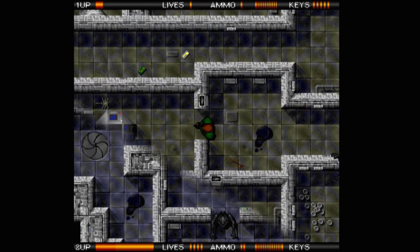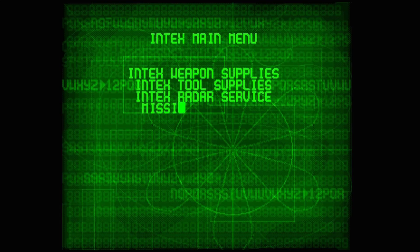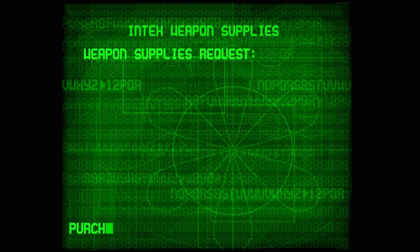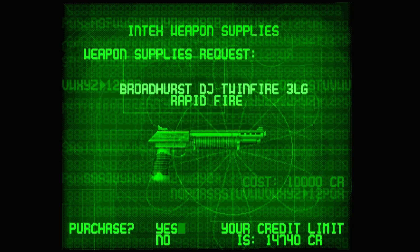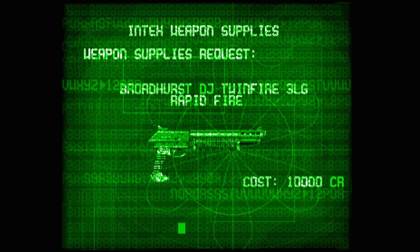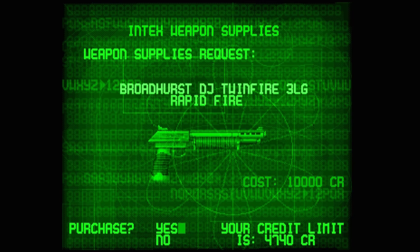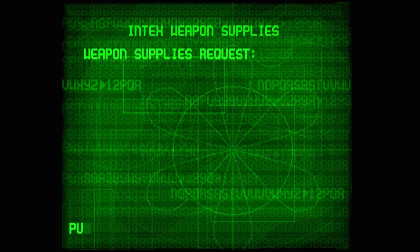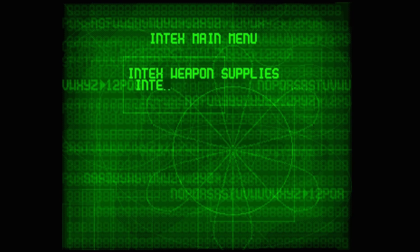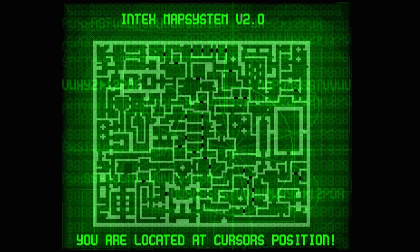You also pick up money as you wander around, and you use this at the different terminals to buy things like health and such. Finding the terminals maybe isn't as easy as you'd like. I was looking for something bright and possibly glowing, but I couldn't find anything like that. Then after a while I was staring at the map, and I found a little computer monitor on a wall — that's where you access the menu. If it looks like a computer, that's probably it. If you find one, you can buy different weapons, ammunition, a radar scan of the level, and keys. I was pretty happy to see so many options available — it definitely gives you something to save up for.